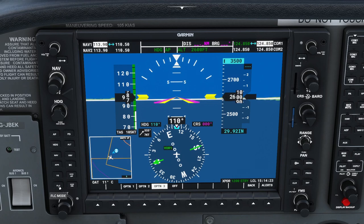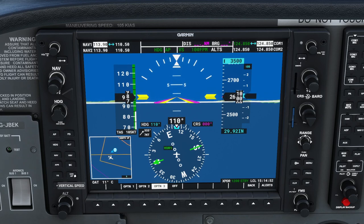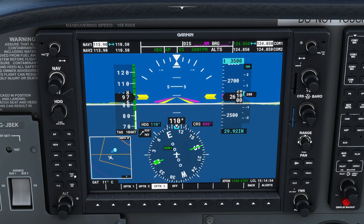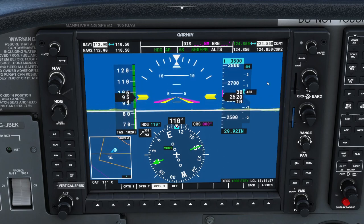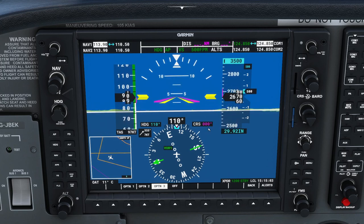There are two main ways to climb: vertical speed mode and flight level change mode. In vertical speed mode, the symbology changes to show VS 0 FPM. Using the nose-up and nose-down buttons, we can increment the rate in 100 feet-per-minute steps. We press nose up five times to climb at 500 feet per minute until we reach the 3500-foot target.